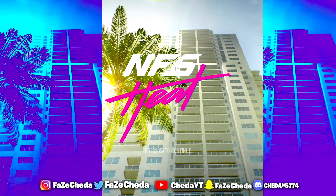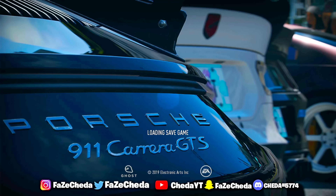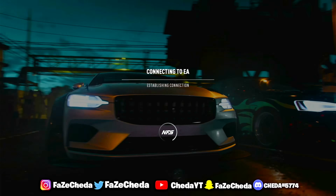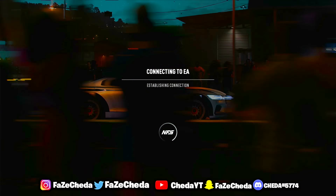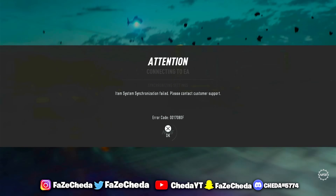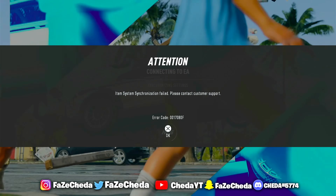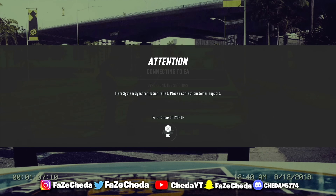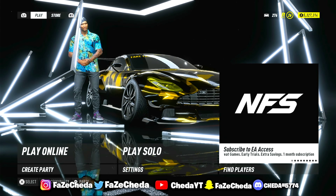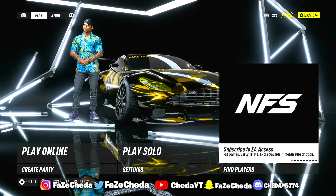Alright, so now we're back in the menu. Go ahead and click X or A to continue. Now if you guys did the glitch correctly, you're going to see an error message at the start — you're going to see connecting to EA, and then the second message is going to tell you that the system synchronization has failed or something like that. That's how you guys know when you've done the glitch correctly. Go ahead and select OK. Now you guys are going to be back on the screen, and this is where you can keep doing this glitch without having to redo all the steps again.